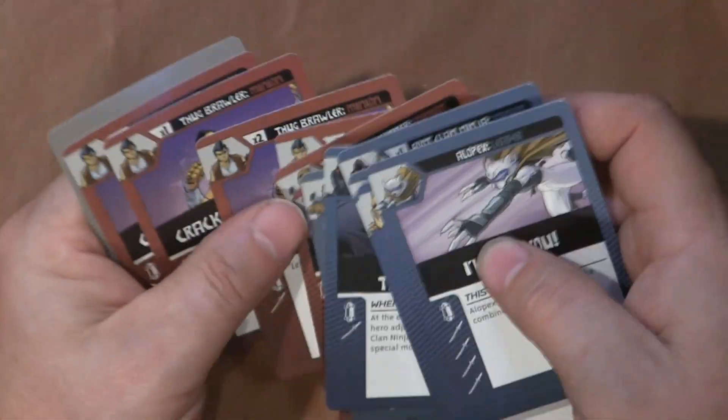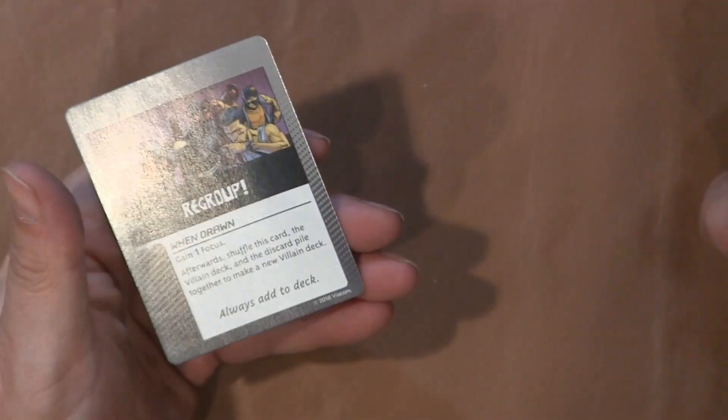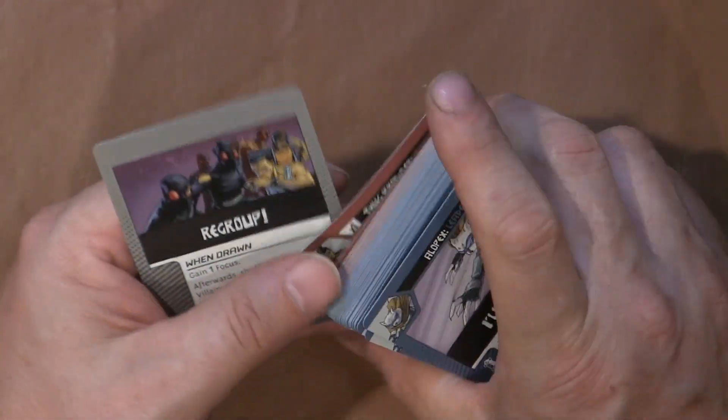I missed Donatello — I wasn't paying enough attention looking at the cards to see Donatello. Regroup — I wonder why it's silver.